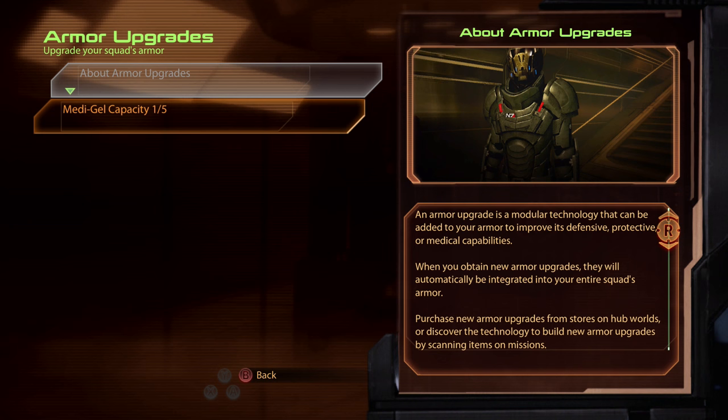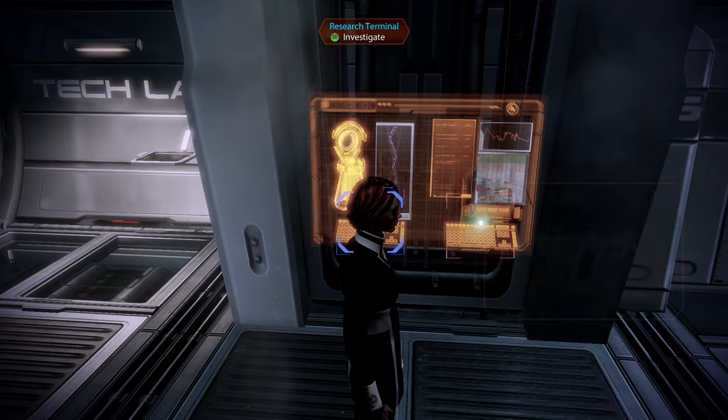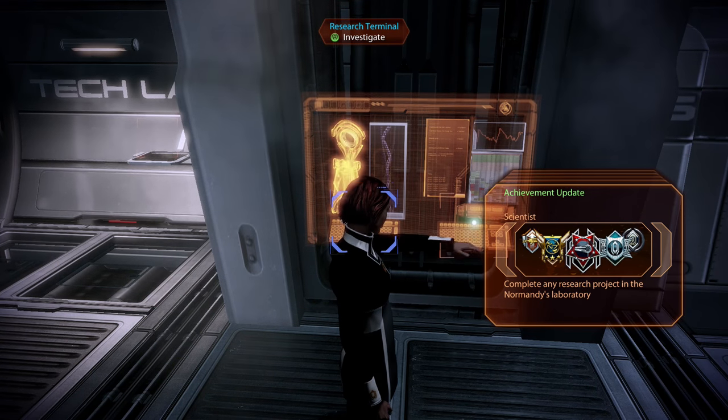There are armor upgrades too. We actually found the Medigel capacity schematics in Mordin's lab. Because we didn't buy that - we just found it - that means it hasn't been researched, and if we wanted to unlock it, we need to research it. This is what minerals from planets are for, as we've mentioned previously. 2,500 platinum - I've got 75,000. I've been scanning off-screen, don't worry. Yeah, I think that's well worth doing. Now we've just got that.